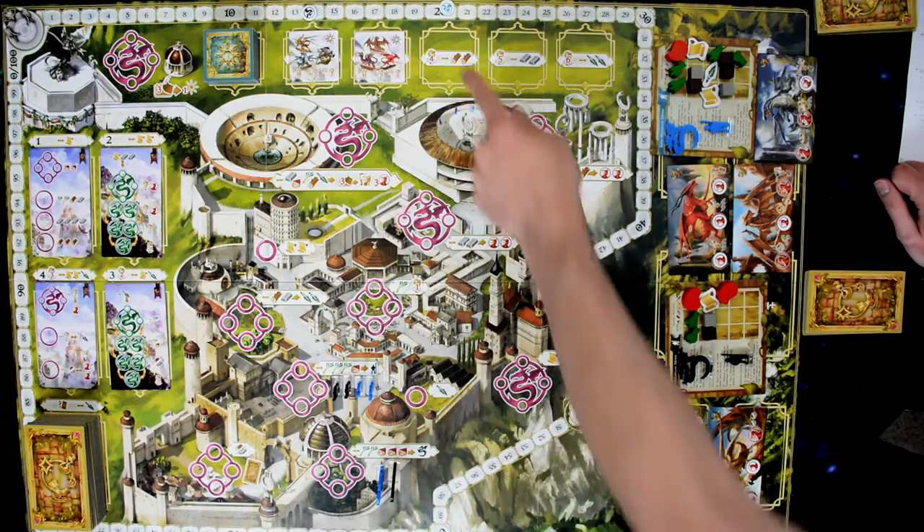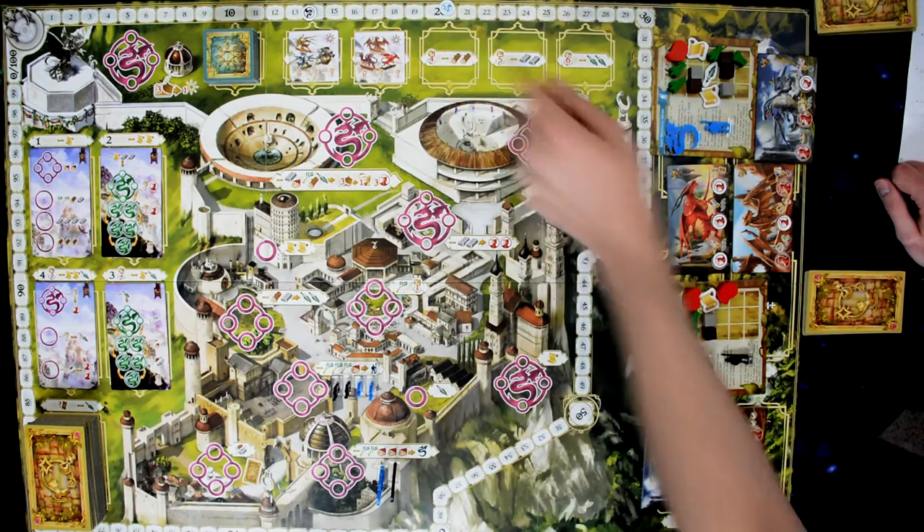At this point the game is over and the player with the most points wins. In our example, the blue player wins with twenty points. I hope that gave you a good idea of how the game runs and how each of the different aspects of it functions.